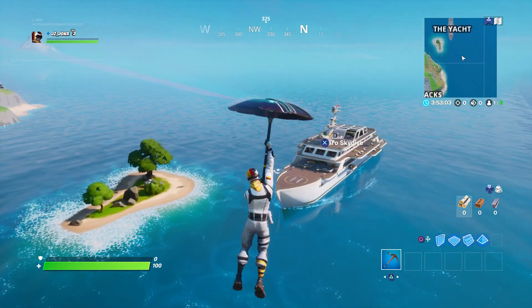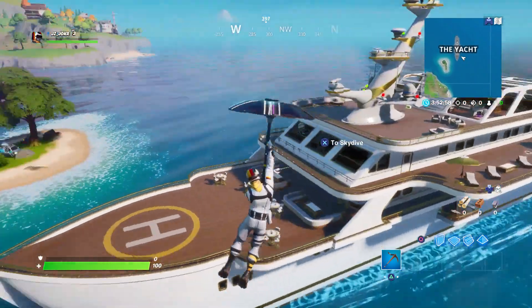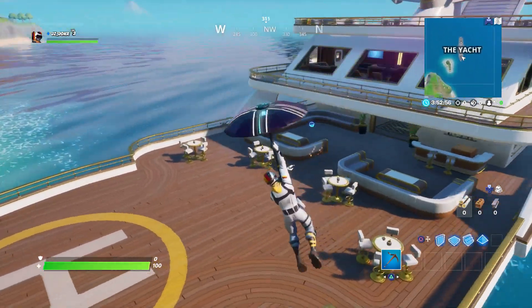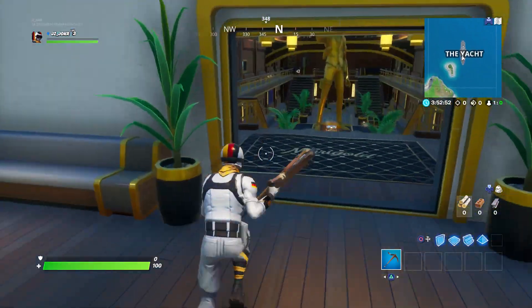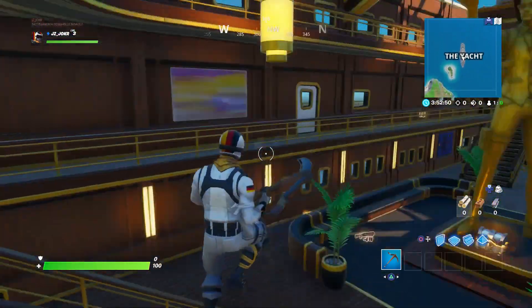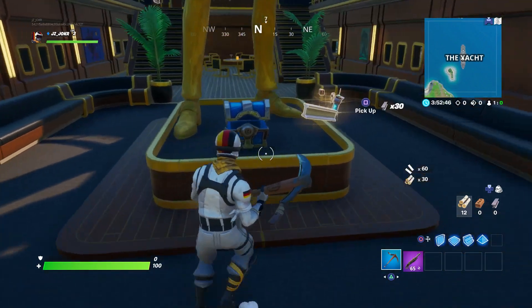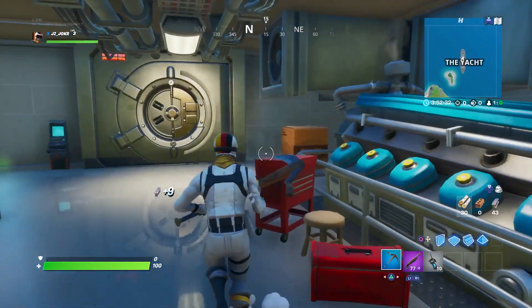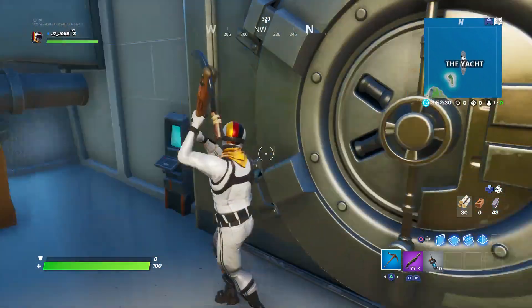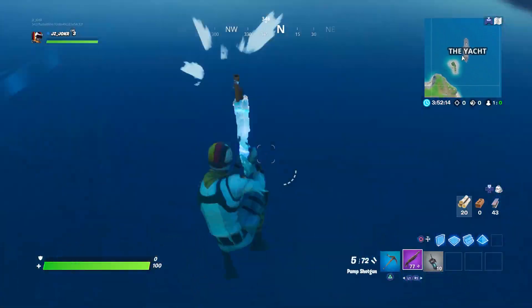Here is the Yacht — it has eight chest spots, and that is the lowest amount of the new POIs. It is in the far upper right corner of the map, so that will help it once the hype of the season dies down. I don't think too many people will go here, just because there's not too many chests. There is a vault at each new spot, so there always is that. It's a pretty cool yacht, kind of reminds me of the Black Ops 2 yacht.